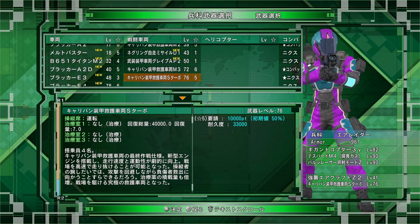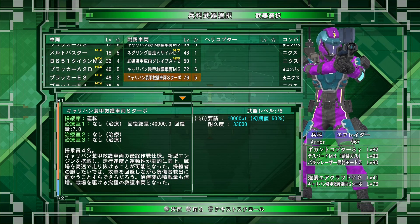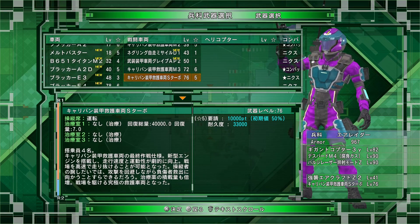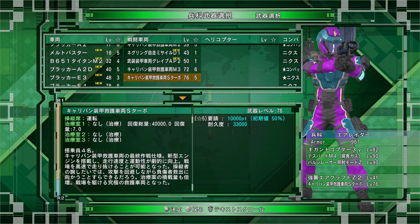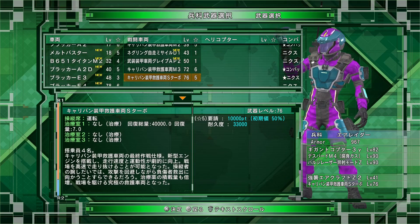For this mission, you're going to want to take the Air Raider in — it doesn't matter what weapons you pick because you're not really going to use them much. You do want a speedy vehicle; I've taken in the level 76 medical vehicle with 33,000 points of armor so you can take a hit or two. The whole point of the vehicle is just to collect boxes. You can get up to at least level 92 weapons on this map — I've picked up a level 92 weapon, and you might be able to get to level 95.